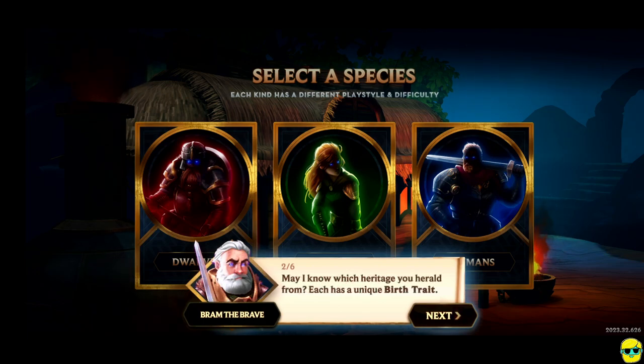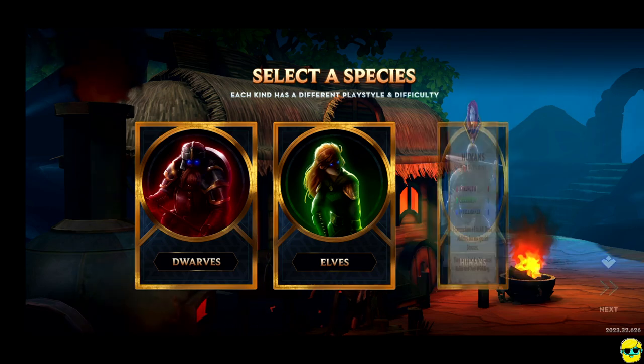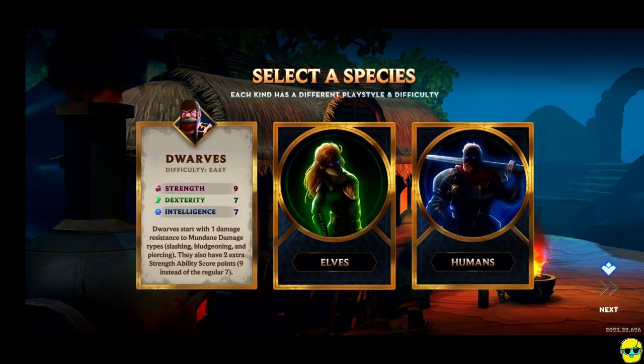The game asks which heritage you herald from, as each has a unique birth trait. Do I want to be dwarf, elf, or human? Let's go ahead and be human. Difficulty hard — I don't know about that. Give me easy. Dwarves are easy: their strength is 9, dexterity is 7, and intelligence is 7. They start with 1 damage resistance to mundane damage types and have 2 extra strength. I like it. Let's go.